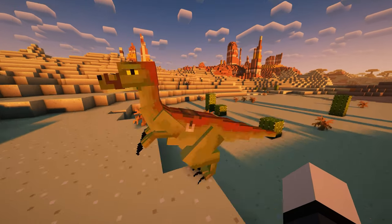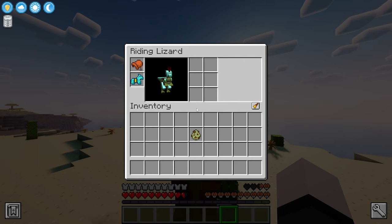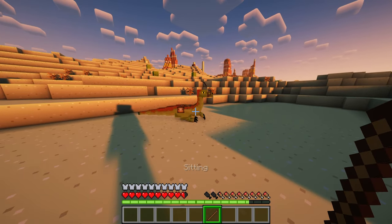Once tamed, you can equip it with a saddle to control the movement, horse armor for protection, and even a chest to increase their inventory size. To have it stay in place instead of wandering, just right-click it with a stick.